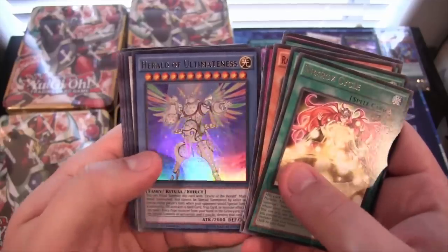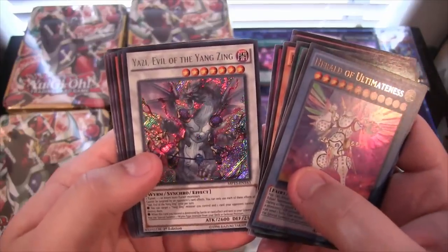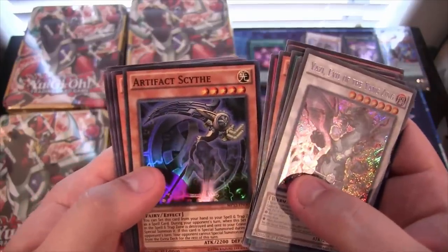Necrol Cycle. Then Herald of Ultimateness — I just like the name of this one. Yazi Evil of the Yang Zing — so at least we got the other one, the dark one now. And then Artifact Scythe.